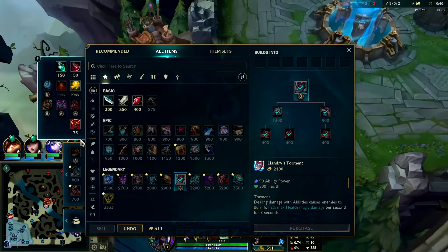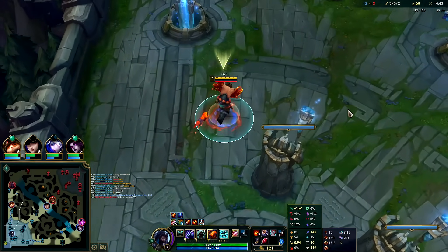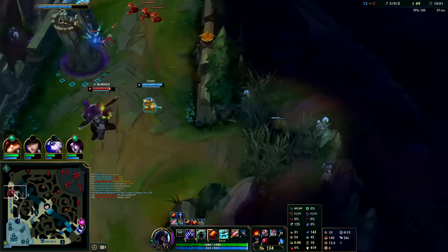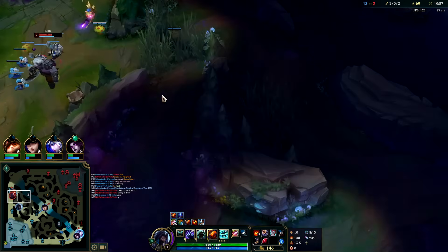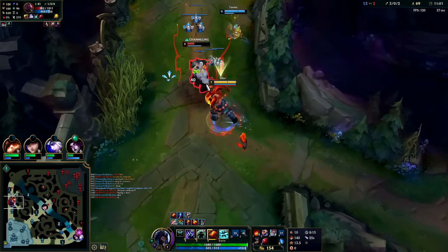I can pick up Liandry's and tier 2 boots. We're moving at 436 when we pop E off any movement speed bonus, and 385 normally. Most champions on tier 2 boots move at 380, so we're pretty fast just walking around — no reason to waste an empowered E just to move around the map. No reason to pop passive for that.